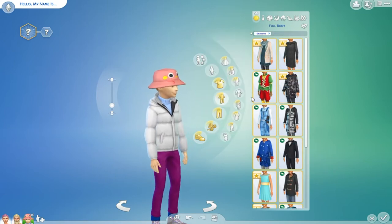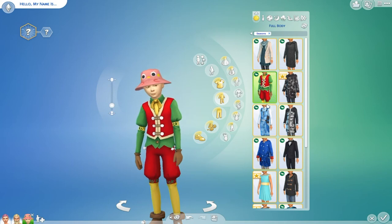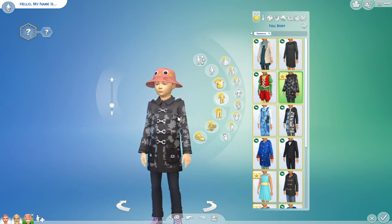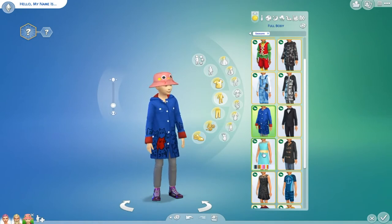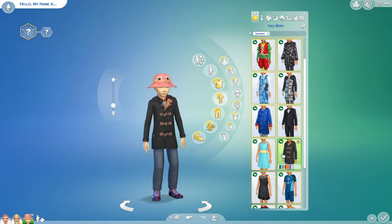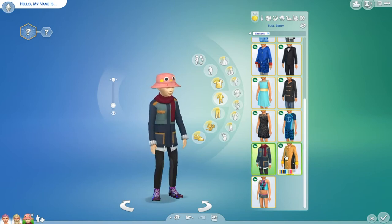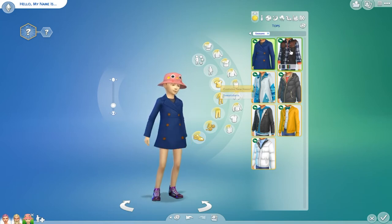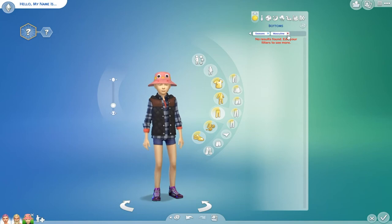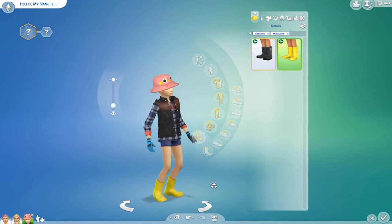Going through all the outfits: a cute little dress, and another dress with different colors. And a raincoat kind of thing, including one with cats on it — I love it. A suit, a dress, another coat, another dress, a beach surfing type outfit, one with a scarf — so cute. For accessories, they just have gloves. Shoes include nice winter boots and rain boots — I love the rain boots. Super cool.